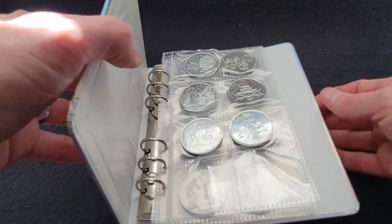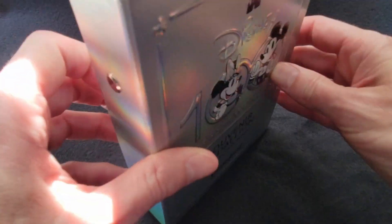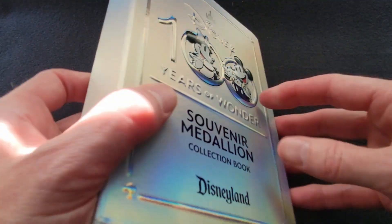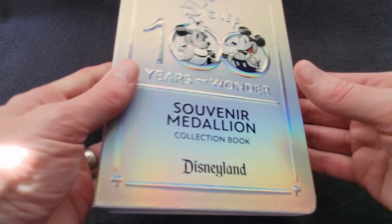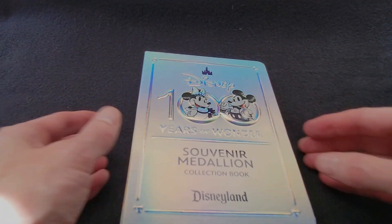It's kind of a good way to keep your coins so you can actually see them — it just sits like that on the shelf, blank on the side and blank on the back. Really nice, better than throwing them in a box. I hope you enjoyed seeing the Disney 100 medallions and I hope this information was helpful for you for your next trip. Thanks for watching, and I'll see you in my next video.